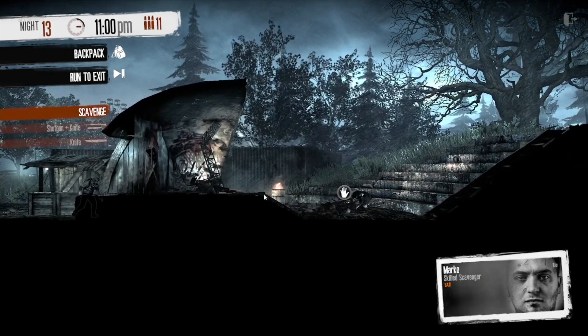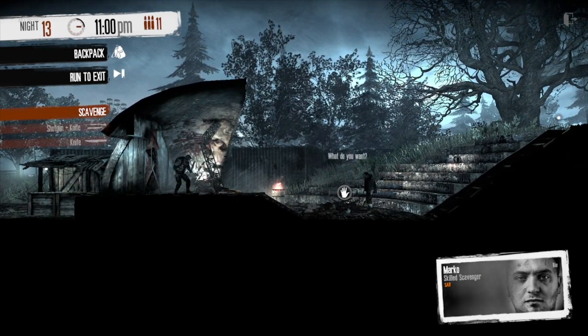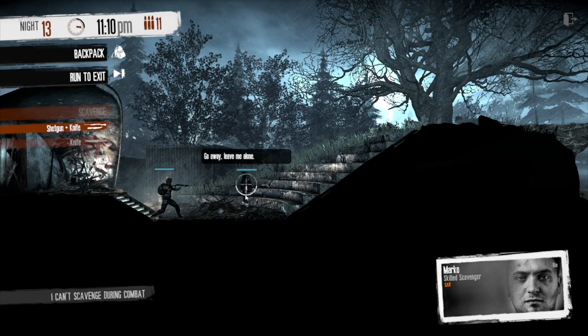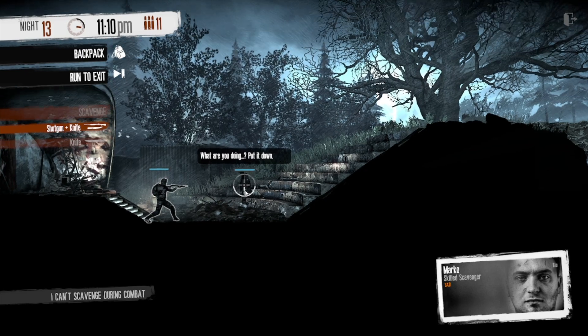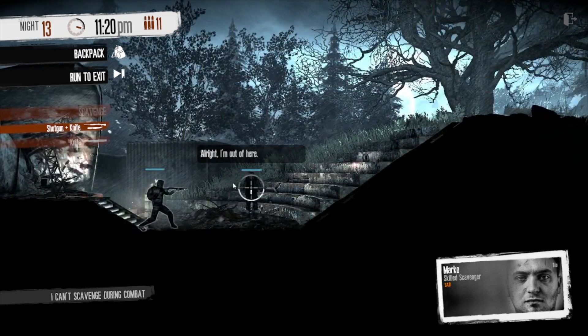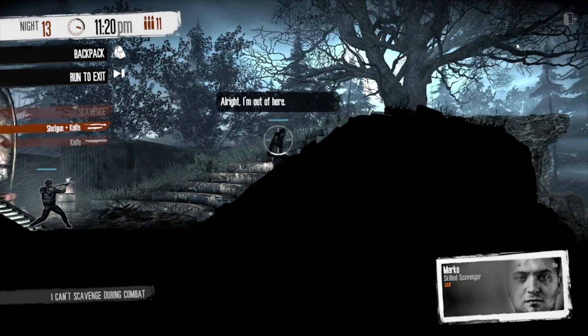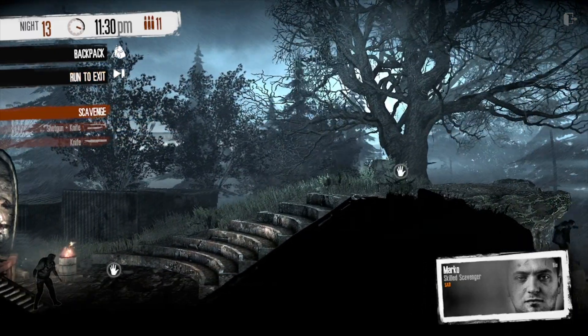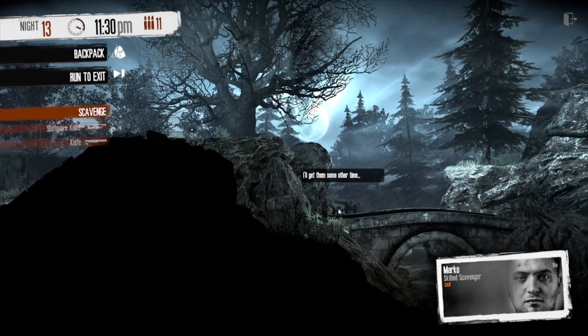Doing so will mean you are confronted with the man. He becomes antagonistic immediately, asking what you want. It is here that you can pull out a gun at him. You don't actually need to attack him though, as after a few seconds he will start to run away. If you follow after him, you can see how he will say that he will get the kids some other time, so it definitely was this man that was scaring them.